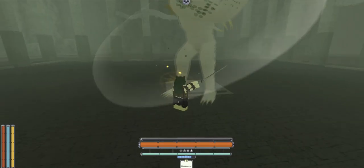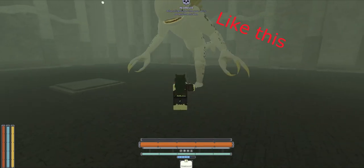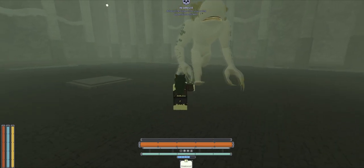To counter the sharko's kick, all you need to do is watch until its foot reaches around its butt's area. Then once it reaches that point, all you need to do is roll.